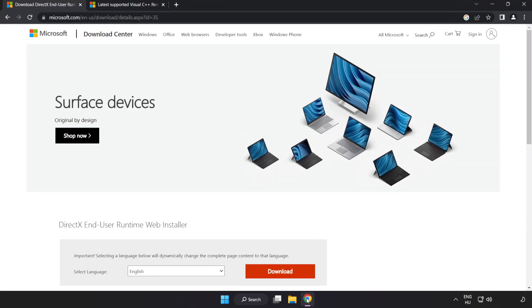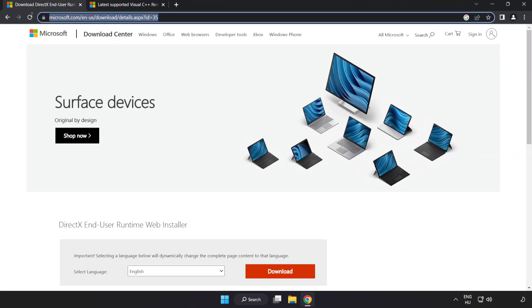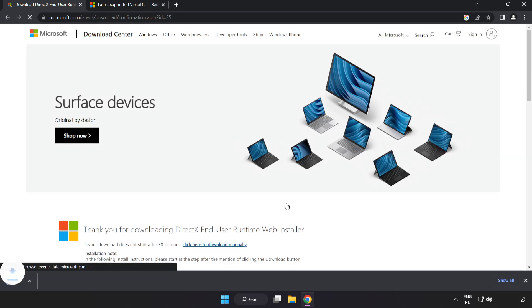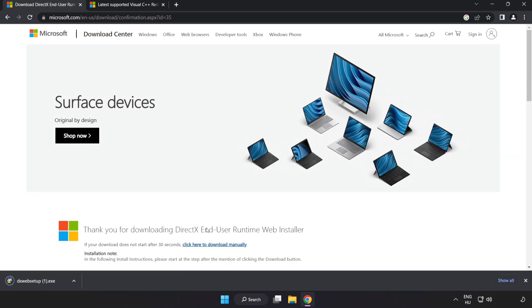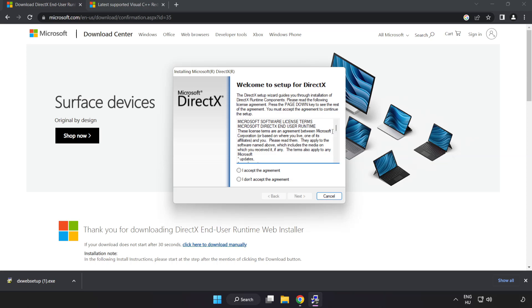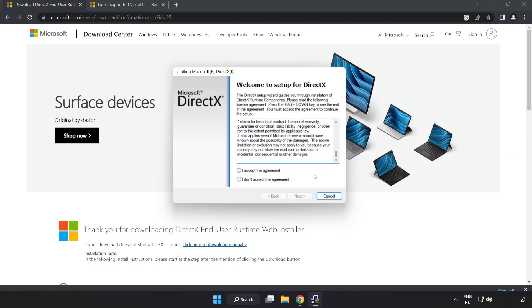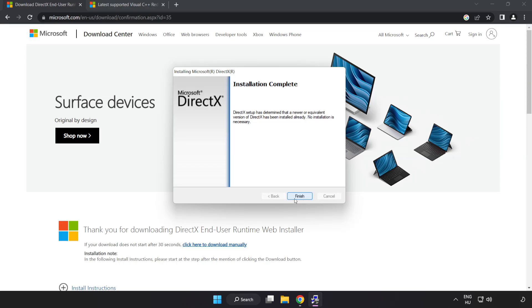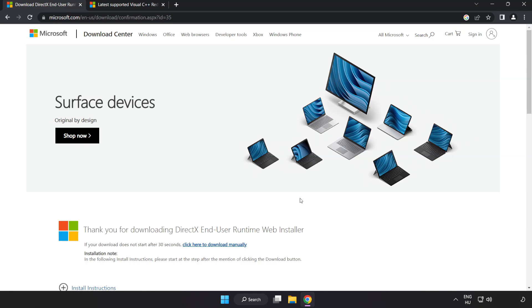Open internet browser and go to the website — link in the description. Click download and install the downloaded file. Click I accept the agreement and click next. Uncheck install the Bing bar and click next. Installation complete — click finish. Close the DirectX website.